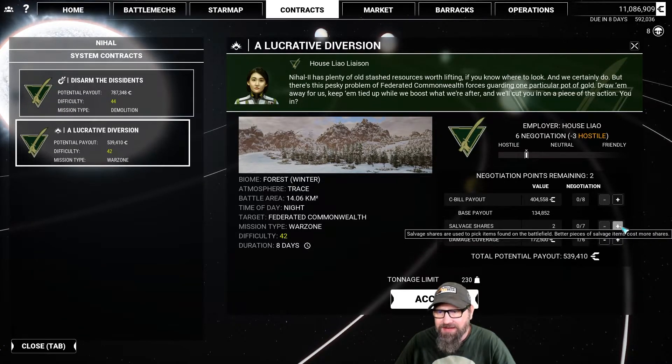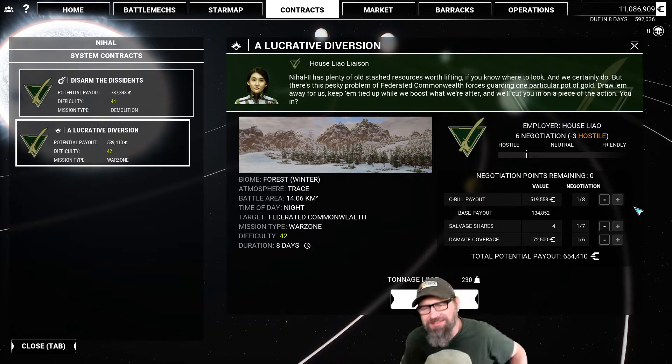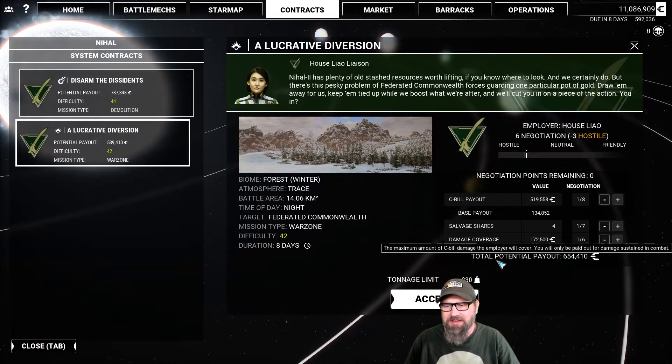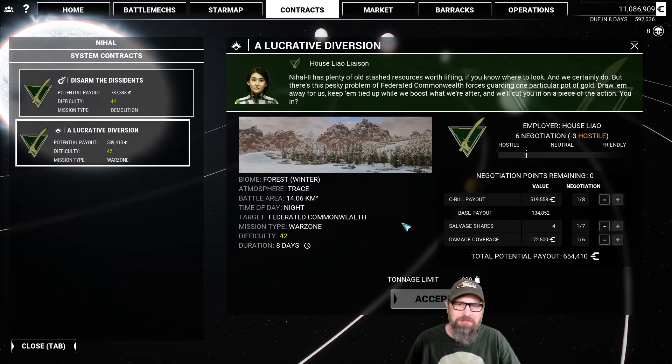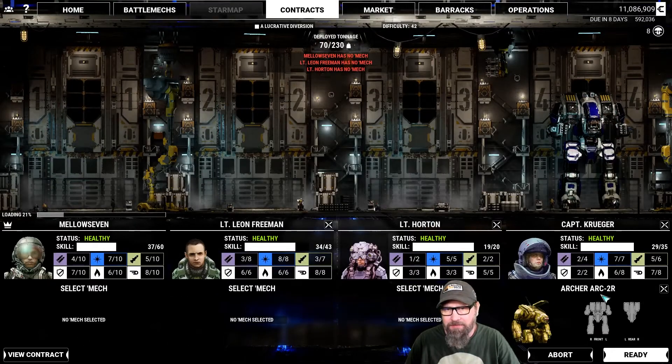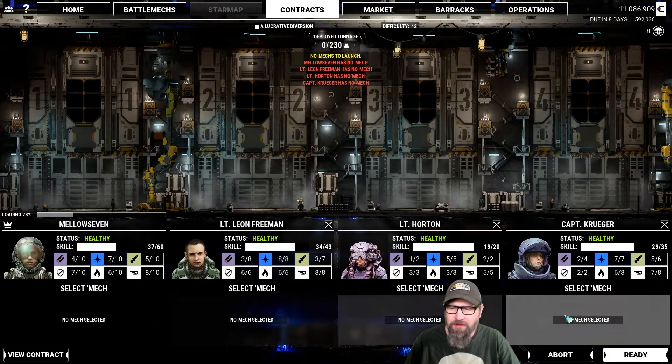We've got like no negotiation points with the house now — they are actively hostile to us. That's fine, we didn't expect much out of it. We'll just take one of everything and jump in, hopefully not take too much damage. My rifle and a thunderbolt are still being repaired.